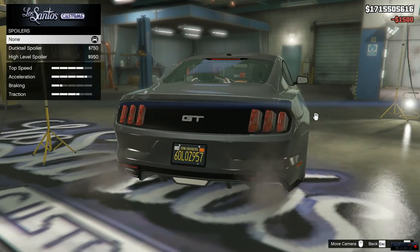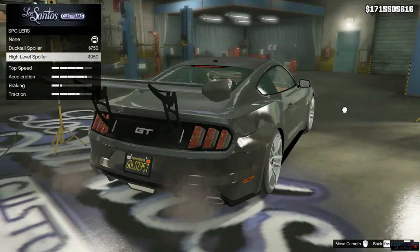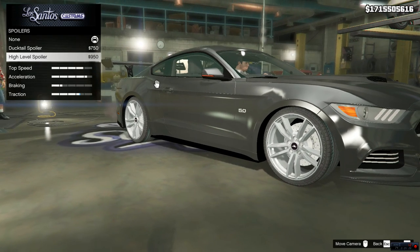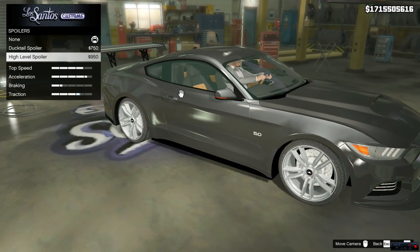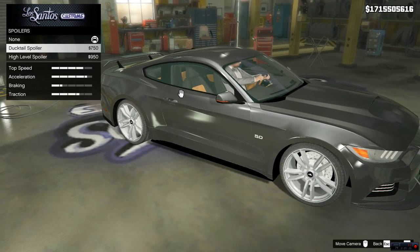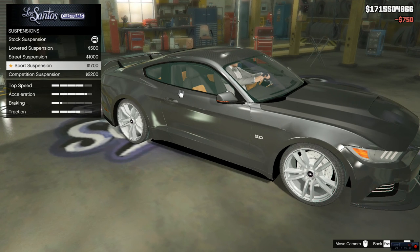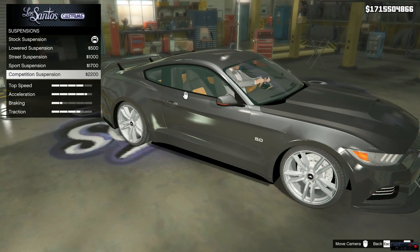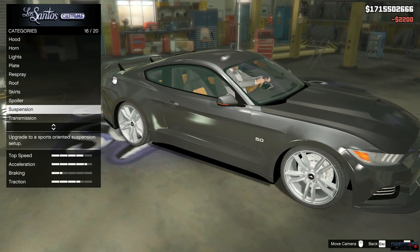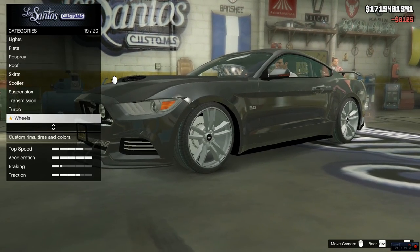For the spoiler, we have a ducktail spoiler and a high-level spoiler. This high-level spoiler is more like a formula drift spoiler. I'm going to go ahead and drop the ducktail spoiler on here just because I think it looks better. For suspension, we're obviously going to drop this down to the competition just because it looks better with a lowered stance. We're going to build the transmission up to race transmission, and drop the turbo in there.